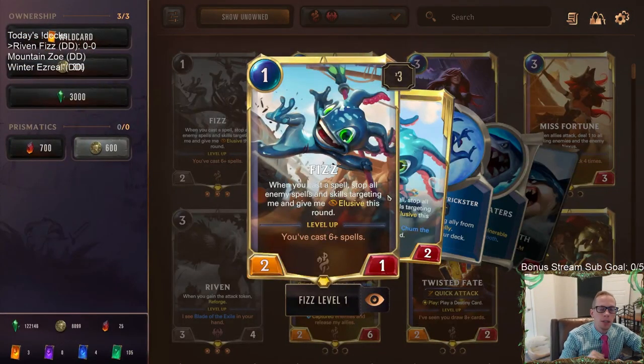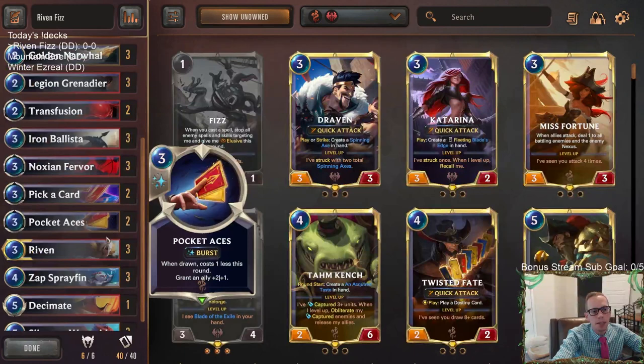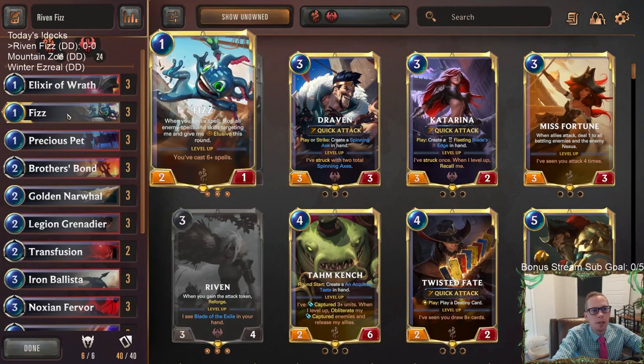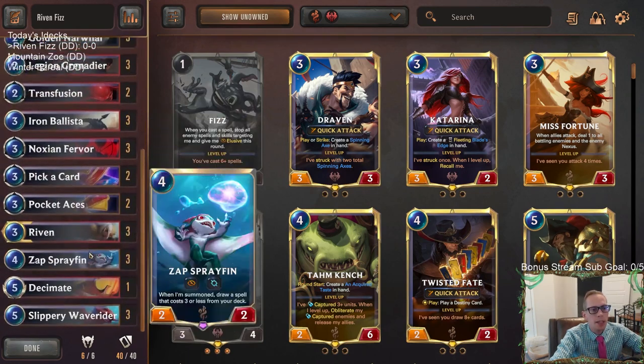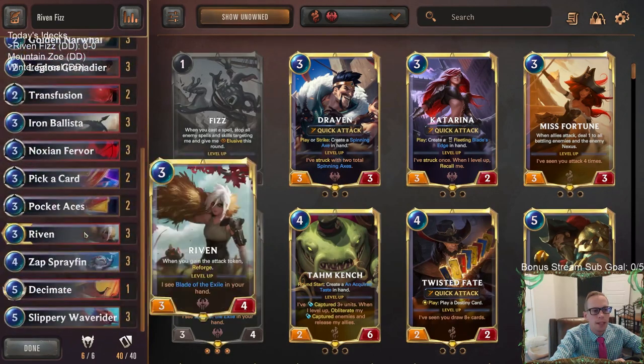To give Fizz elusive so he can strike, you need to cast a spell first. Having a burst spell you can play immediately at the beginning of your turn, give Fizz elusive, and then go right to attacks is really valuable — and that's what Riven provides. We're kind of taking the Draven Fizz deck we've played a few times and replacing Draven with Riven, seeing how that works with Riven making these reforge cards.